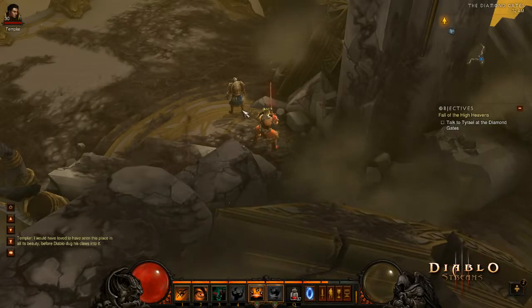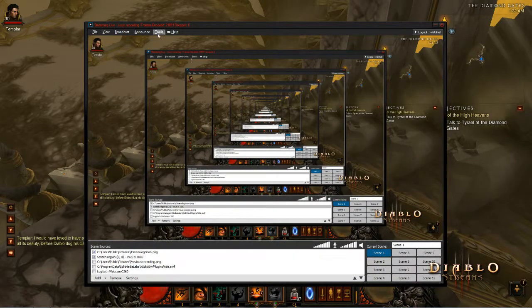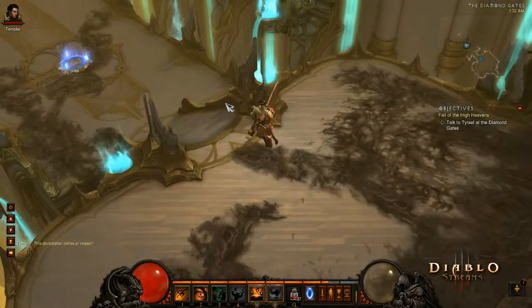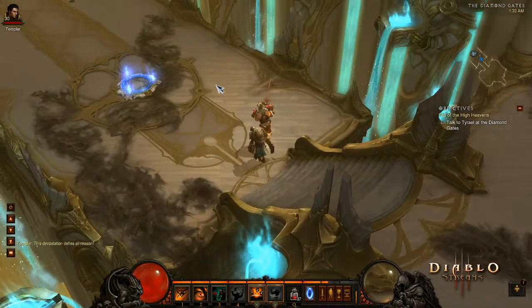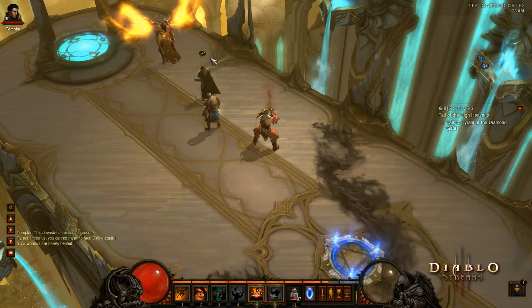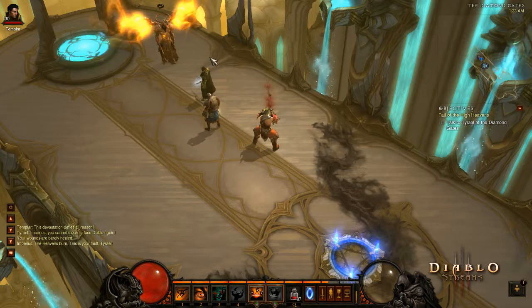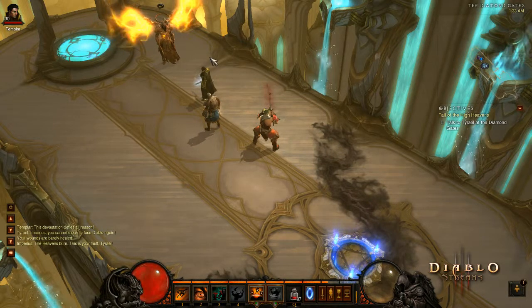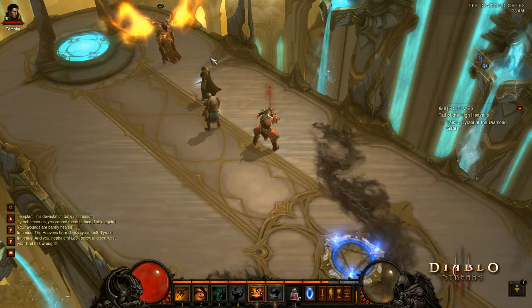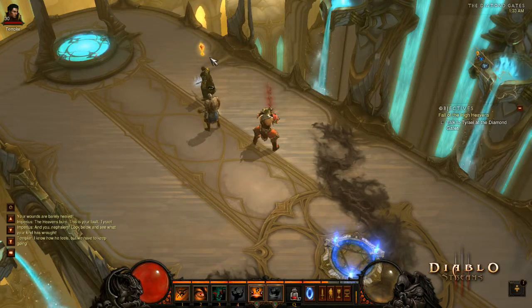Act 4, guys. We made it. Imperius, you cannot mean to face this again — your wounds are barely healed. The heavens burn. This is your fault, Tyrael. And you, Nephalem — look below and see what your kind has brought. I know how he feels, but we have to keep going.